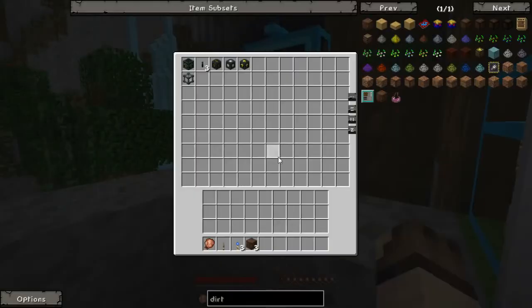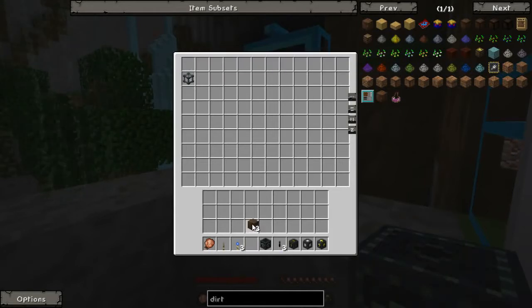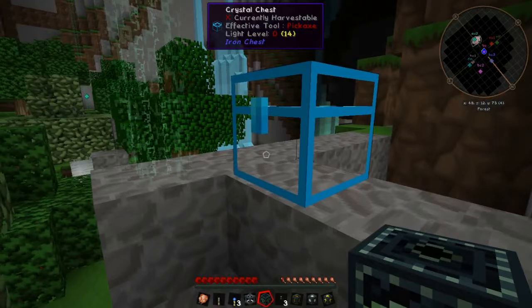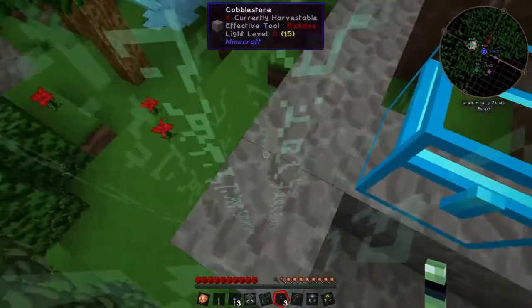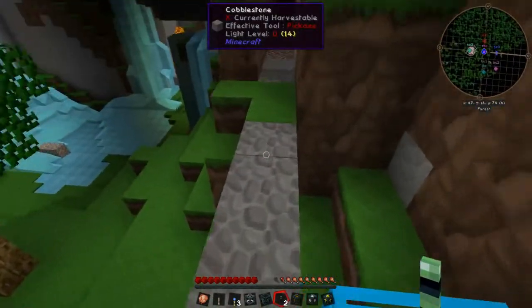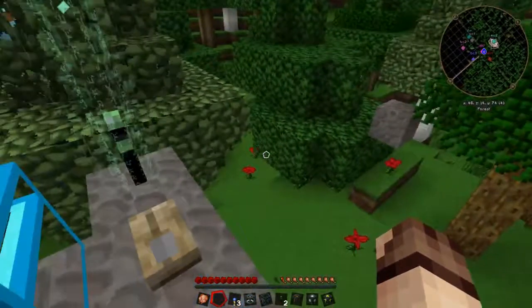The next part we've also done a previous episode on, which is Extra Utilities. Extra Utilities provides a similar system to the Buildcraft quarry, but it's much friendlier on the server. This is the Ender Quarry. Much like with the Buildcraft quarry, you do need to place markers. This system, however, doesn't give you the redstone trick — it doesn't show any indication.